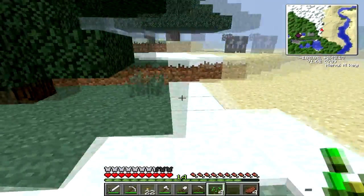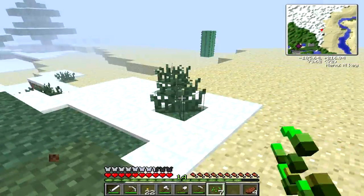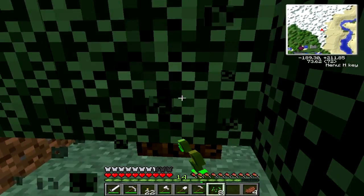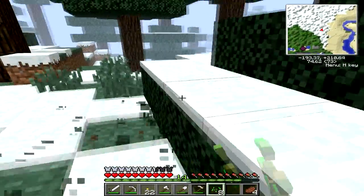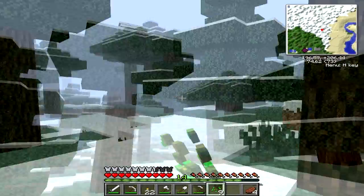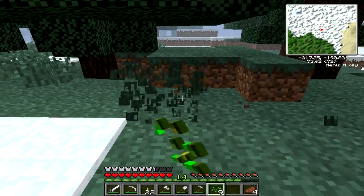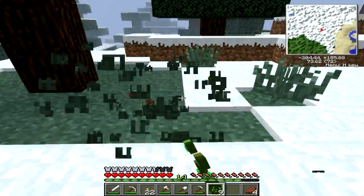I wanted to try to craft all the items in the 1.6 update, such as leads, carpet, and hardened clay. I also wanted to obtain a horse, and I found a horse somewhere over there. I didn't have a lead because there were no slimes to be found, and I really can't find a swamp biome. I don't want to start digging underground just to make a huge spawning area for slimes.